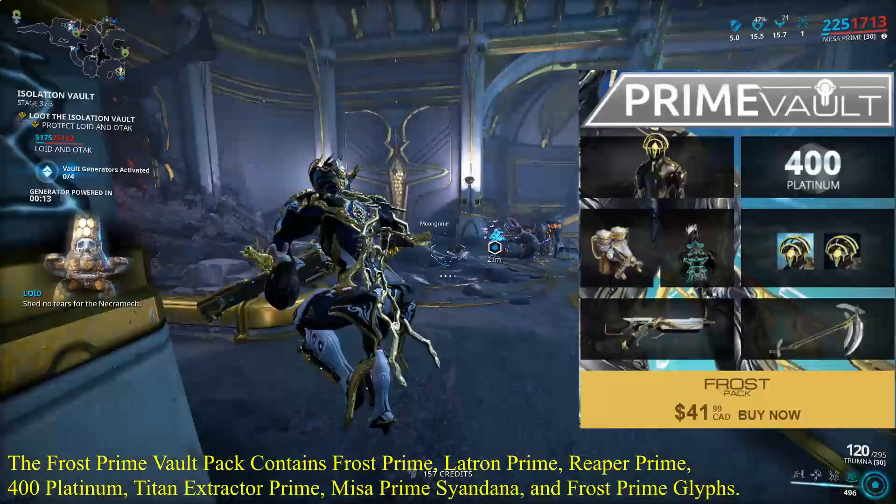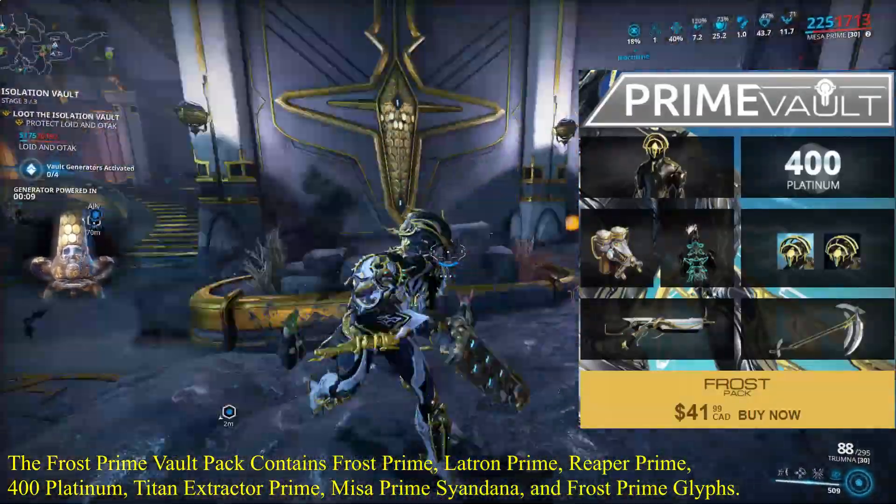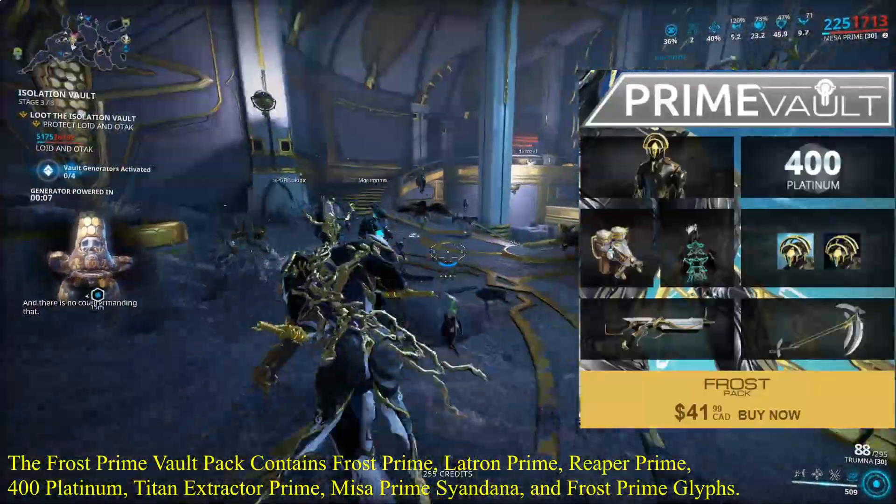The Frost Prime Vault Pack contains Frost Prime, Latron Prime, Reaper Prime, Vorder Platinum, Titan Extractor Prime, Mesa Prime Sindana, and Frost Prime Glyphs.